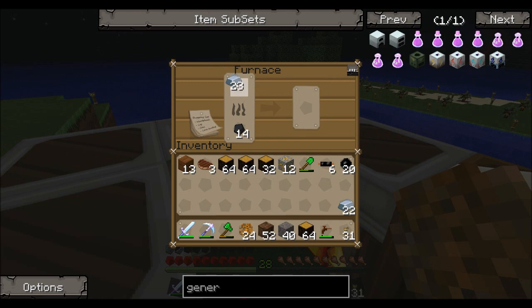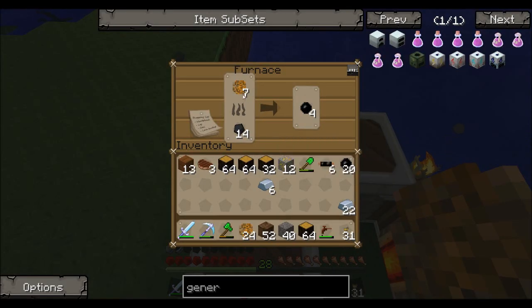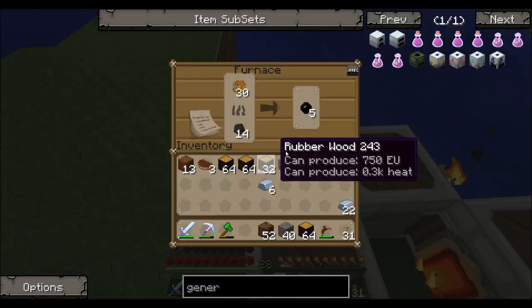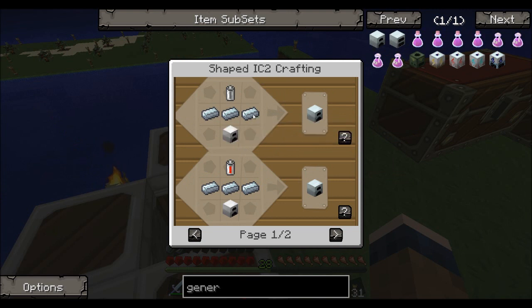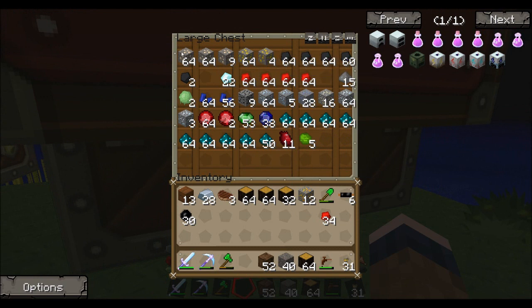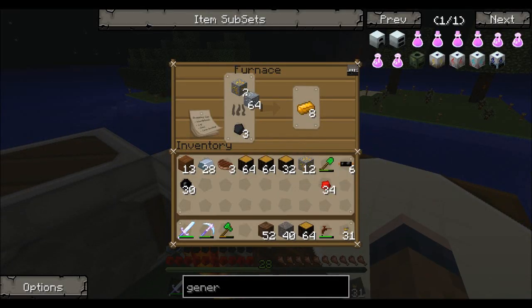A generator needs three refined iron, a battery, and an iron furnace, so I need my iron. I'll put some of those in there. I'll throw those in there. Now I need an iron furnace — three refined iron and a battery. A battery is four tin, two redstone, and a copper cable. I need ten tin, which is okay — there's my tin. I'll go ahead and toss those in there.